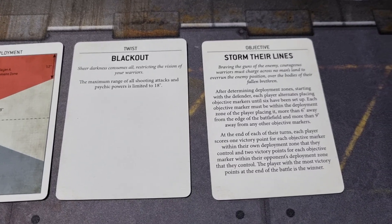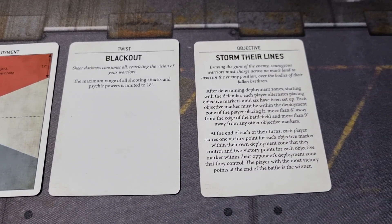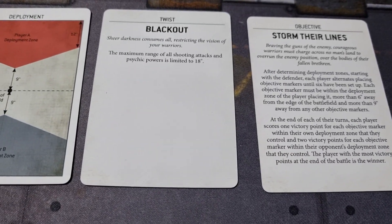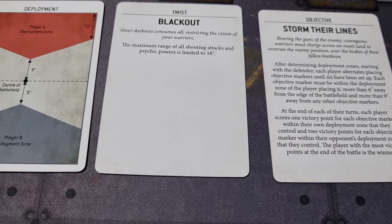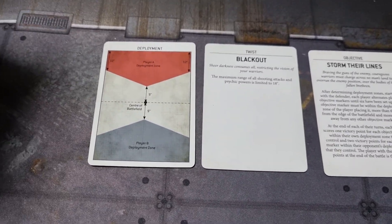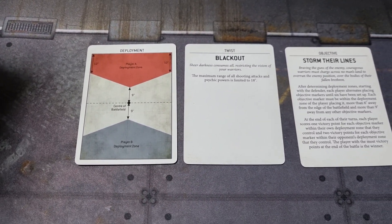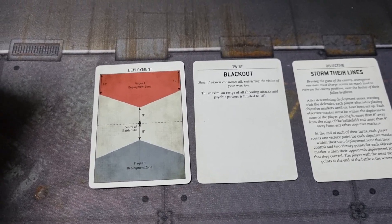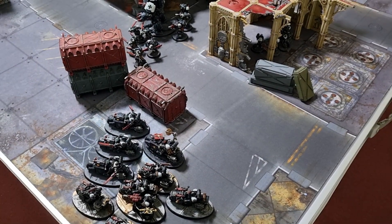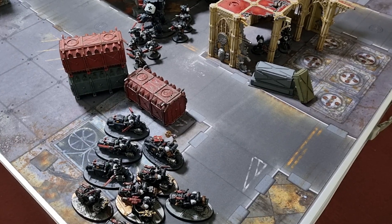The mission is Storm Their Lines — three objectives in each deployment zone. Scoring happens at the end of each player turn: objectives in your own deployment area are worth one point, objectives in the enemy's deployment area are worth two points. Simple as that, and here we go.